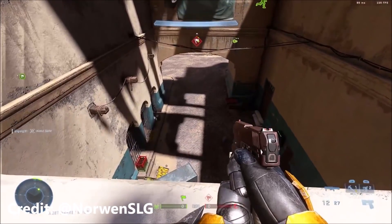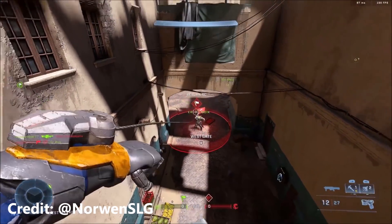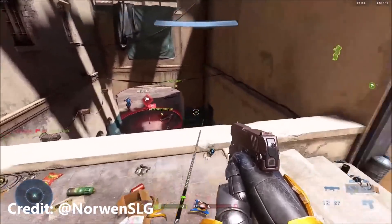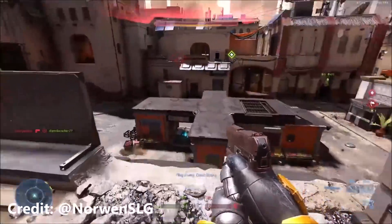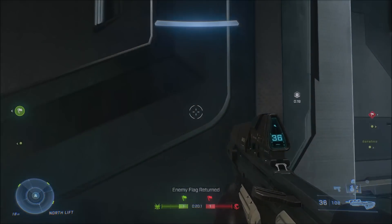In this next clip, also provided by Norwin SLG, this one's actually a more funny glitch. Sometimes if you grapple something, your grapple hook gets stuck and just stays that way — it doesn't reset itself or anything. Your grapple stays stuck on something until you switch weapons or get rid of it. It's a pretty random one that happens; I've seen it a few times across Twitter.